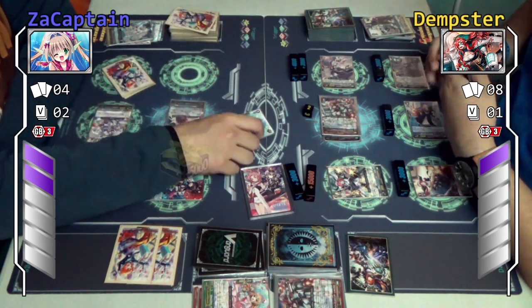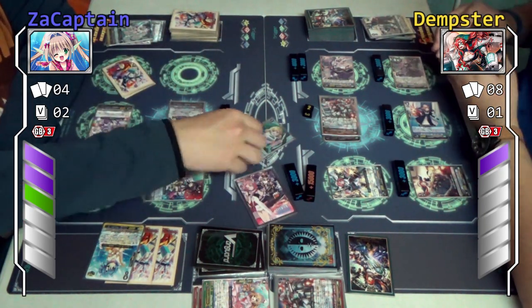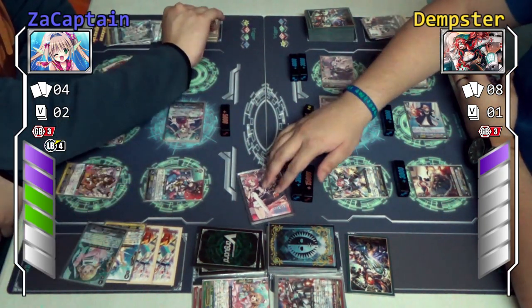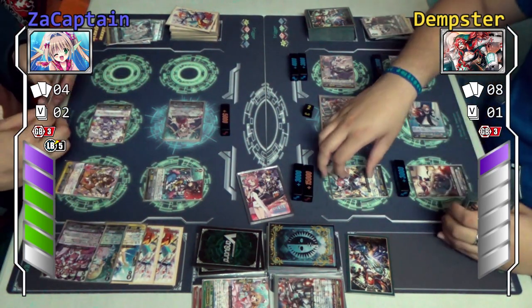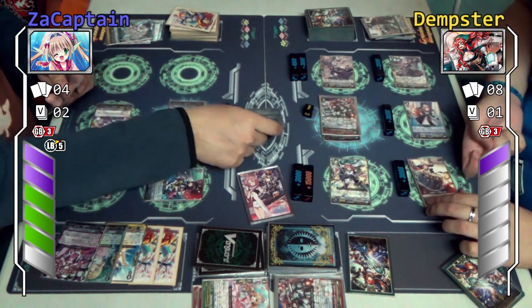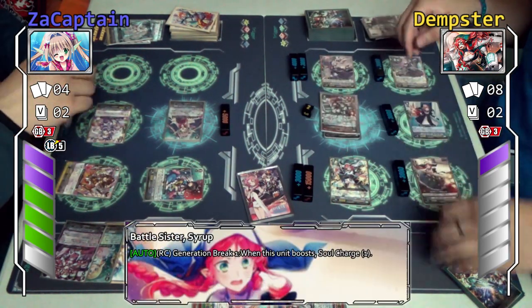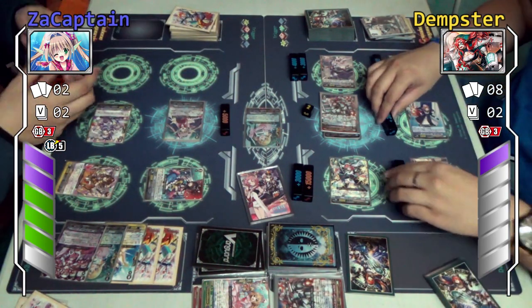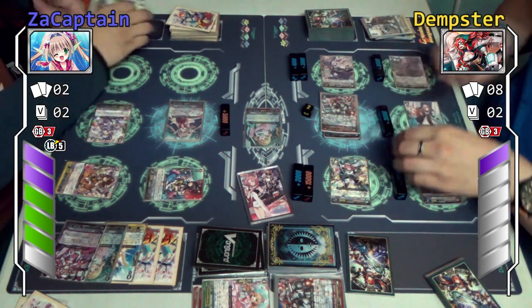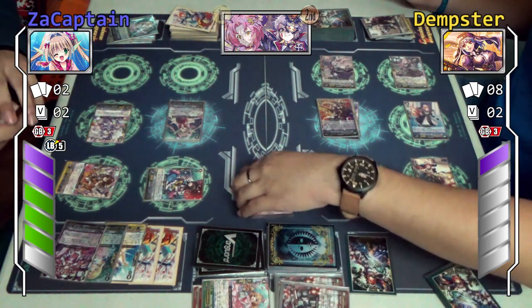3 damage. First check: critical trigger — plus 5k to my vanguard. Second check: Kukuri. Third check: got it. Can you guard off the last one? I can. That'll attack — skill, when this unit is boosted, charge one. Perfect luck. And I'll turn everything out. Strikes is up. Turn it.